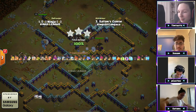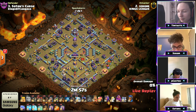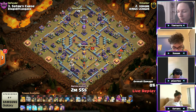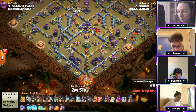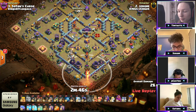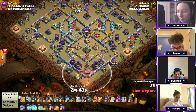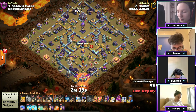Another three star! On the other side, a zero star — you don't wish for zero stars for your opponents but if you're in the war you do. We're going to see the flame flinger continues its way down south. He's got five bats and 15 rocket loons.